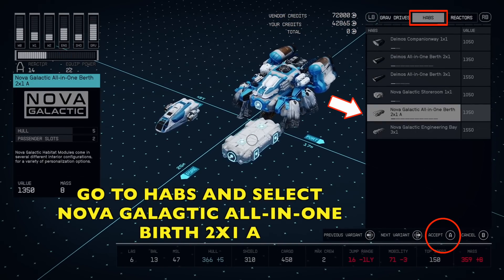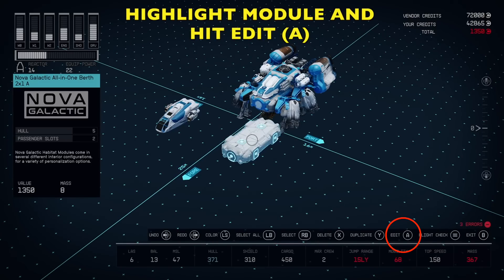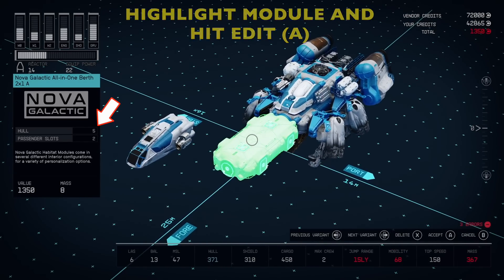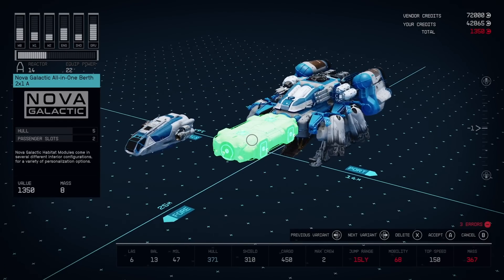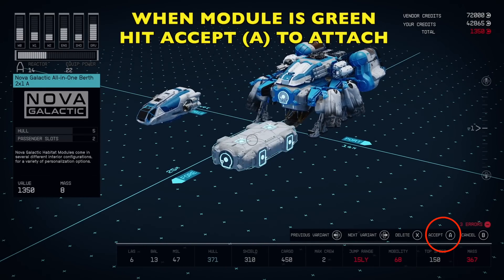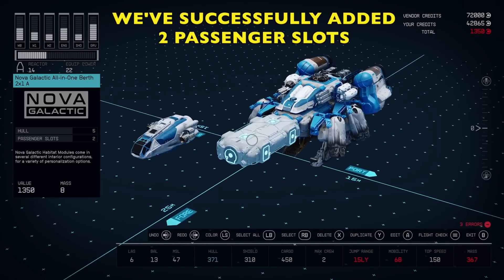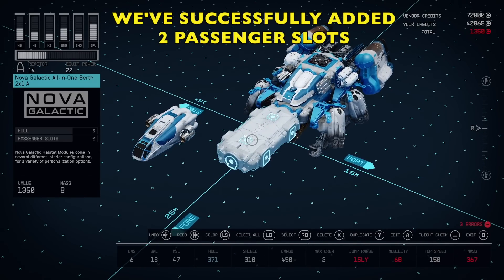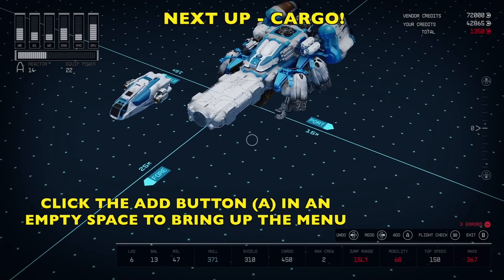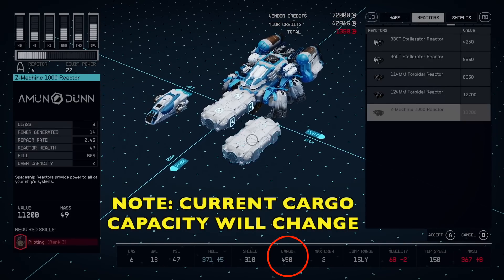We're going to go to HABs and I want you to select the Nova Galactic All-in-One. This is great because it's not very heavy and it's going to add two passenger slots to our ship. Go ahead and select it. If you move it around when it's red, that means it won't connect. Press up and down on the D-pad to position it — if it's green, that means it will successfully add. Hit the A button and we now have two more passengers that can ride with us.